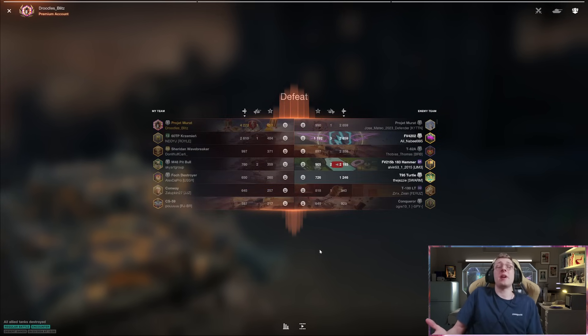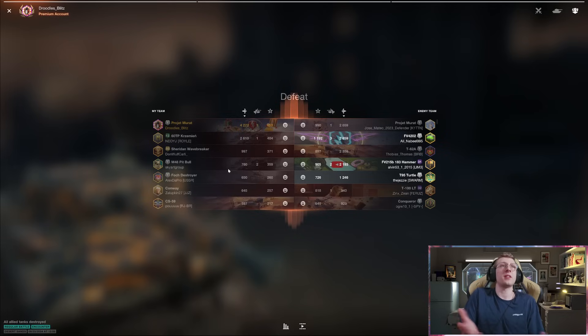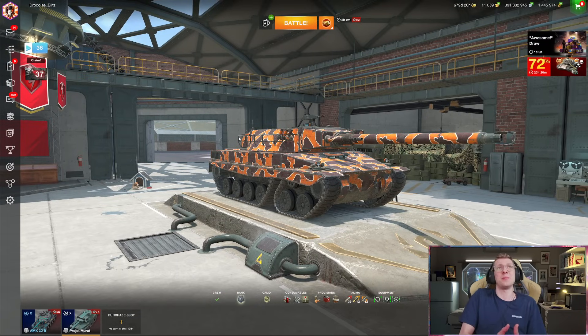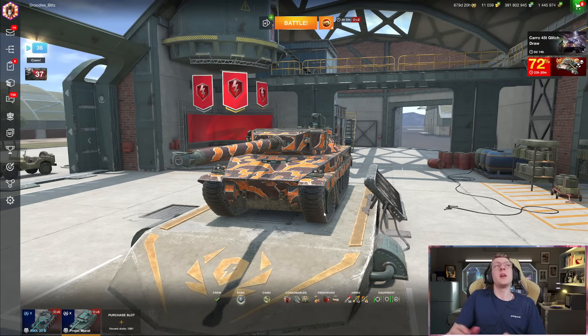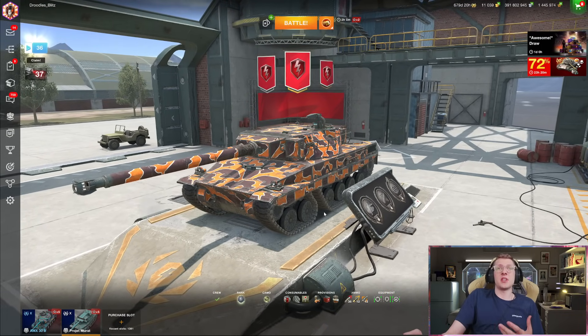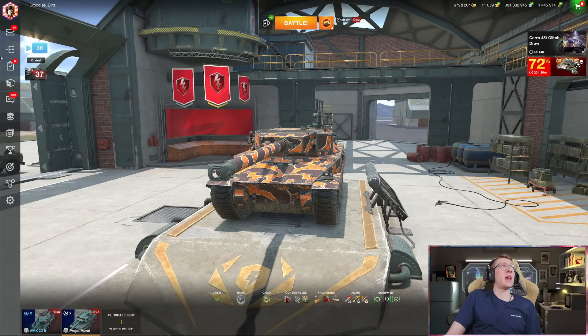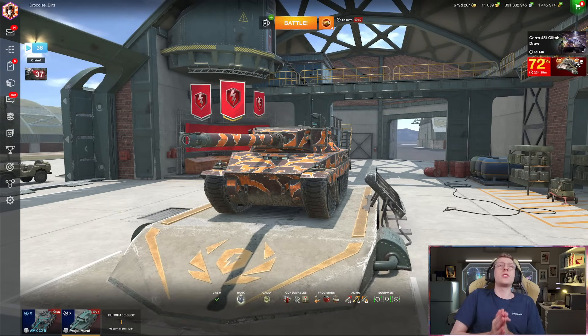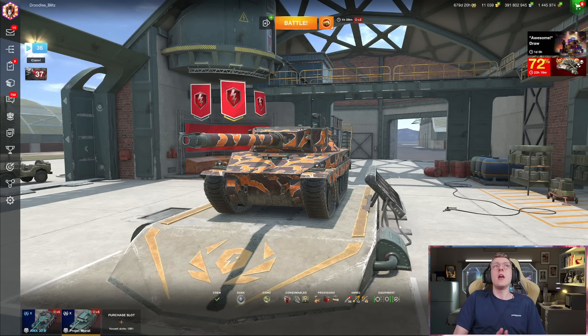4200 damage with 1440 blocked — really strong tank even with awful teams where no one did over a thousand damage. The Projet Marat features solid damage output, good gun depression, and troll armor, though it's not great armor overall. I've played around 10 games to get a full picture: this is a proper line to grind if you like the Bourrasque and want a tier 10 version of it. I'd give it a solid 9 out of 10. The tier 9 is going to be even stronger.